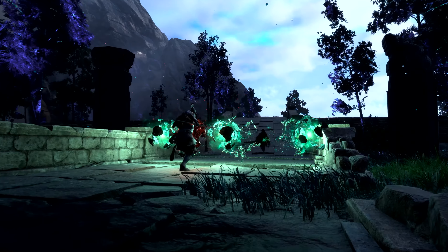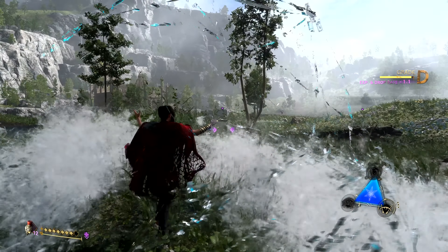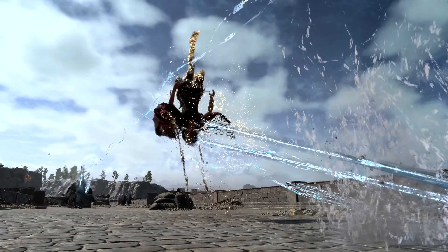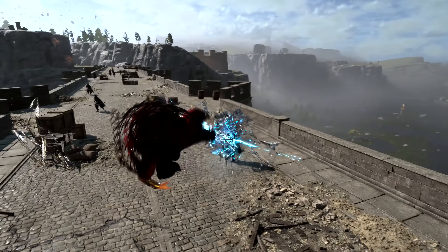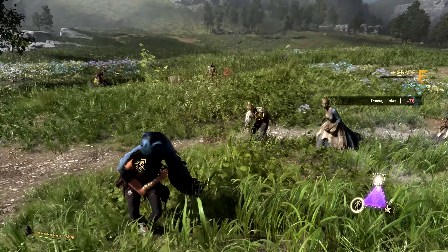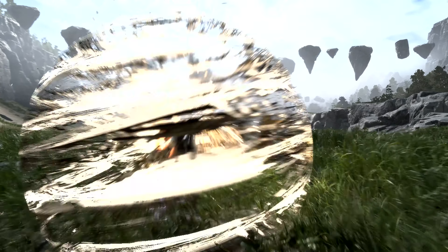For more defensive-minded players, Frey has a host of abilities that provide her with survivability in battle. Learning how to dodge attacks with magic parkour is the key to defeating the corrupted threats of Athia. But when she does get struck, Frey's trusty sidekick Cuff will take the hit to reduce the damage dealt and create an opportunity for a counterattack.